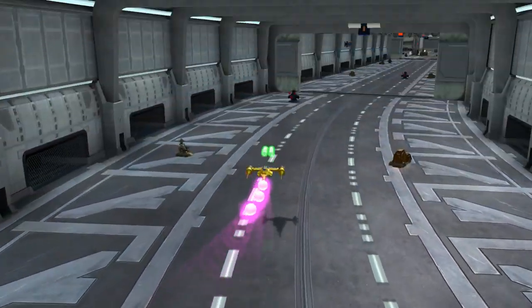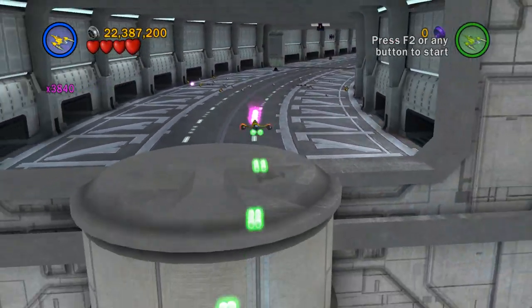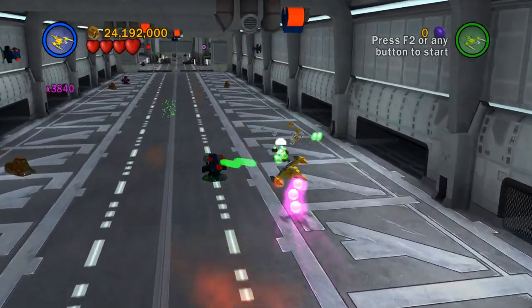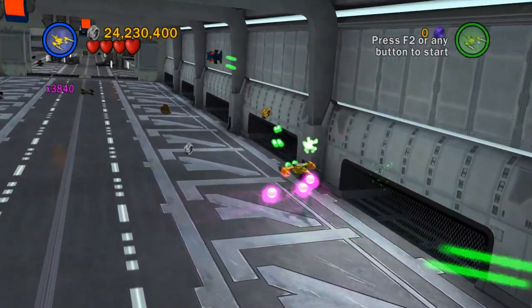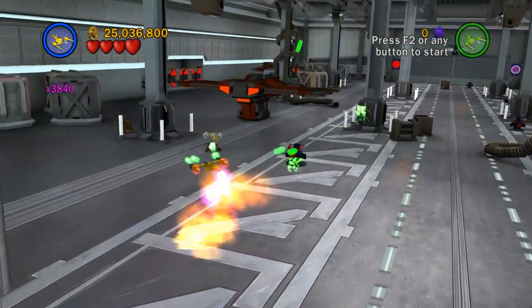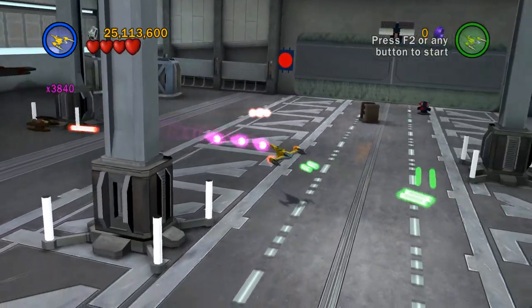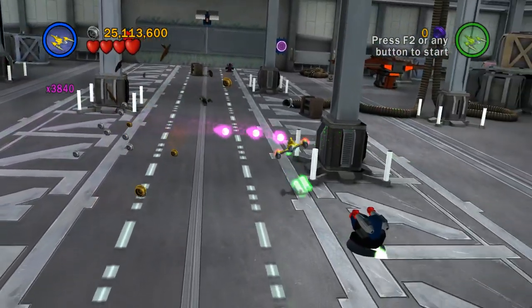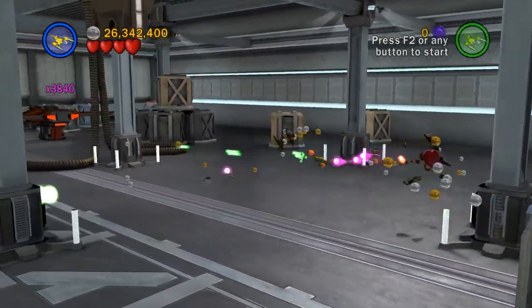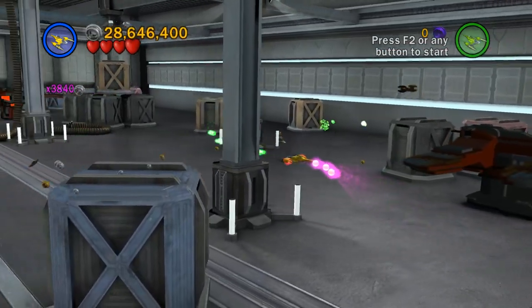We're going to keep going down this way. Oh, there is more — cool. What if I turn around? It's a dead end. I'll just blast our way through all this too. I haven't found any secret areas or anything. Aha! I spoke a little too soon. What is this about? I would need a TIE fighter for that. So I guess we will replay this in free play and check out what that's about. It can't be a red brick. I'm trying to look around to see if there's any other extra areas like that.